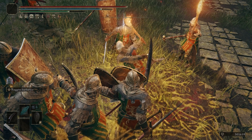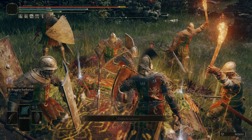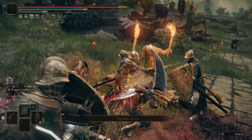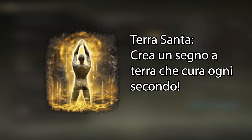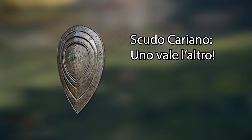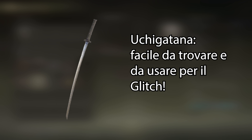Once the circle is gone, I recommend you to escape if you don't have healing items, because from now on you will be able to kill them. For all the glitches, we need the Ash of War Terra Santa, which creates a healing ground, one shield that can have the Ash of War Terra Santa applied, and obviously the Luchigatana, which is the weapon of choice for the moveswap glitch.